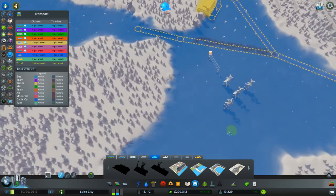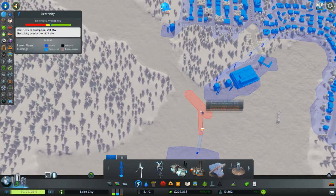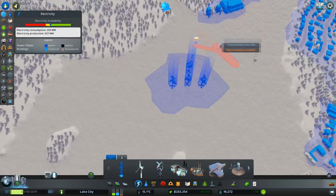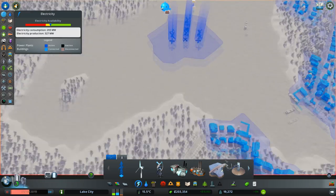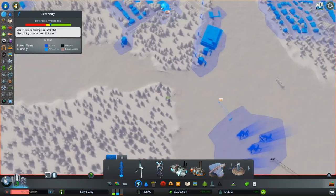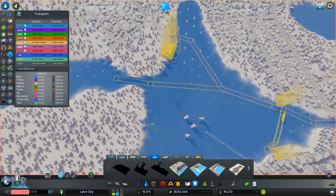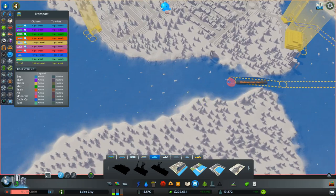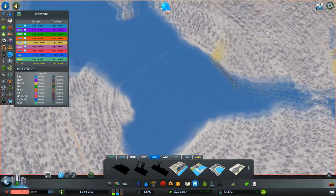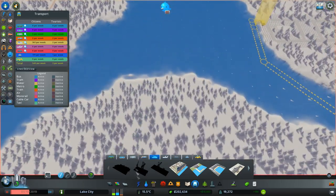That's going to break the power cables — quick fix! We're going to have to run the power cables a different way and get rid of those. Something to remember: power cables can be broken or cut by canals.